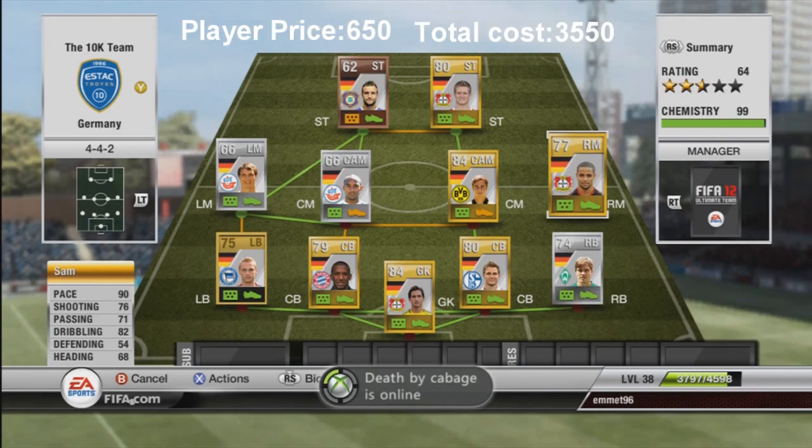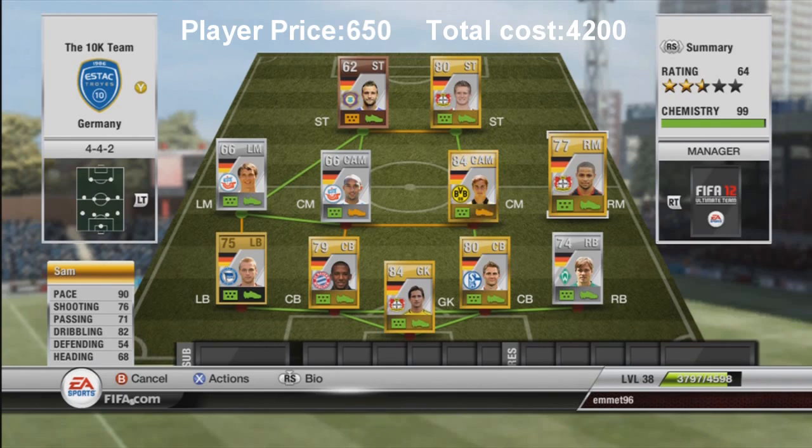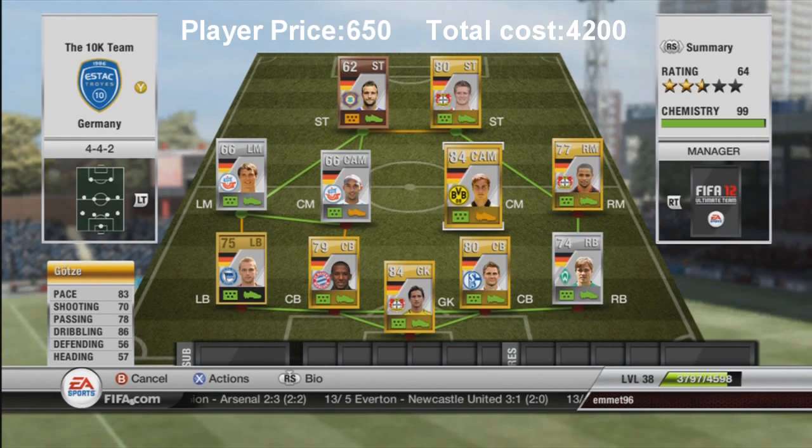At right mid we have Sidney Sam — as I said, give this video 5,000 likes to call him that — with 90 pace, 76 shooting, 71 passing, and 82 dribbling. He's a great player with lots of pace, a good shot, and really nice close control. He's a really fun player to play with and highly recommended. He only cost me 650 coins, well worth the money.